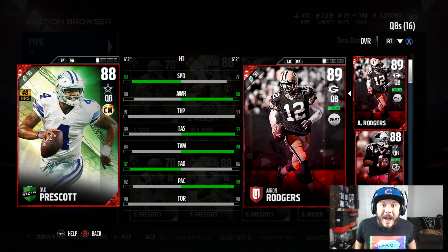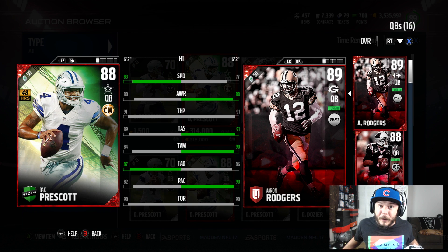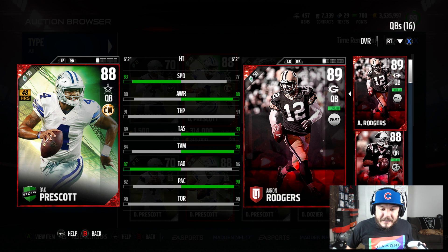I was opening up packs earlier trying to pull this card. Another Cam Newton — wrong quarterback — but you can check out how he actually compares to Cam Newton. Great throw deep, which is really, really fire. You can even see how he compares to Aaron Rodgers. Might be one of the best quarterbacks in the game.